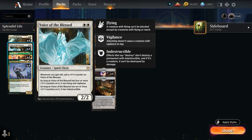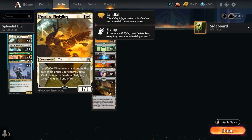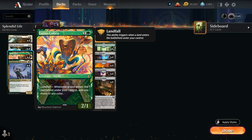We also have four copies of Voice of the Blessed, which picks up a +1/+5 counter whenever we gain life, eventually gaining flying, vigilance, and indestructible if we get enough counters on it. Our landfall synergies include four copies of Fearless Fledgling, which gains flying and picks up a +1/+1 counter whenever a land enters the battlefield under our control.